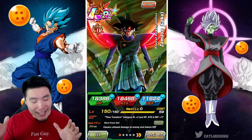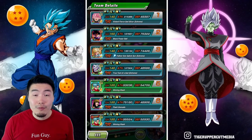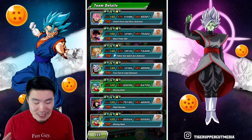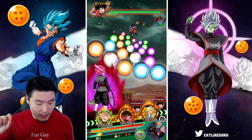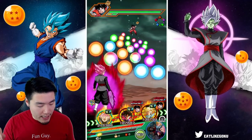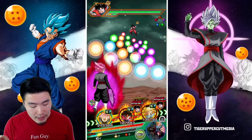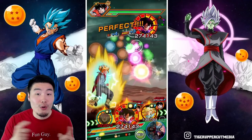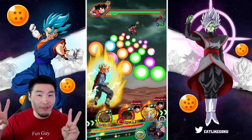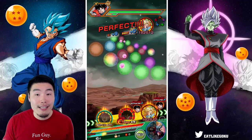Alright, so with all that said, let's jump into this showcase and see what this dude can do once again without his Extreme Z Awakening. Okay, so first turn we're linked with the AGL Rose as well as the Fizz Trunks, and I'm actually going to let Rose Super first because what you want to do is allow the Goku Black to get the final blow, or kill shot, so that he gets an additional boost on his passive.